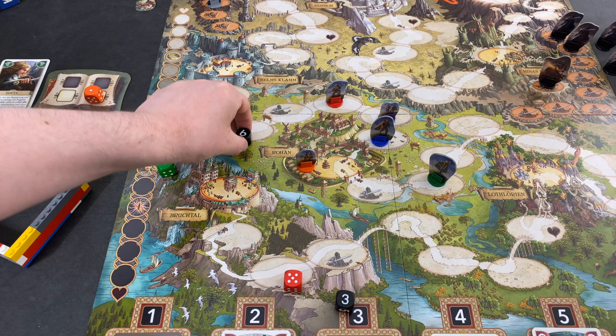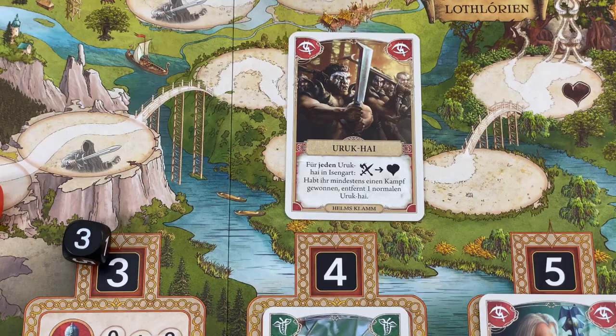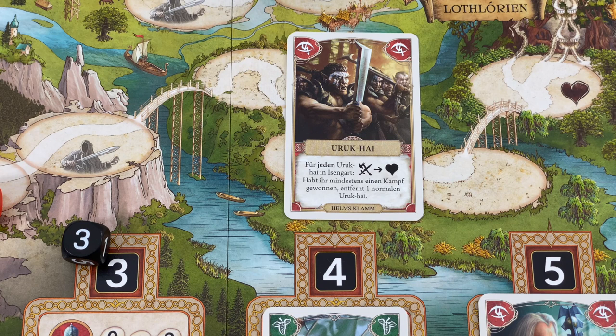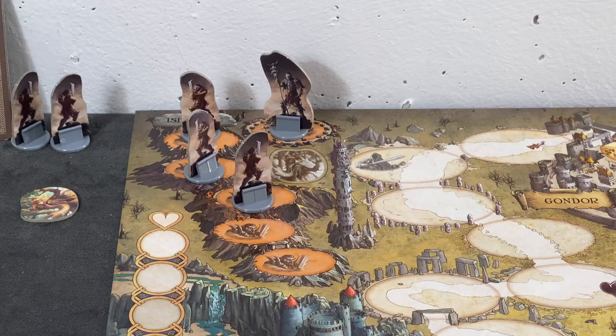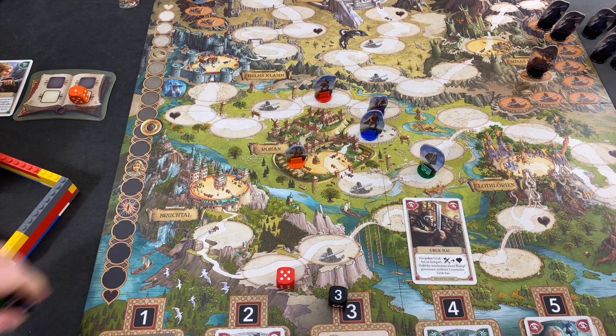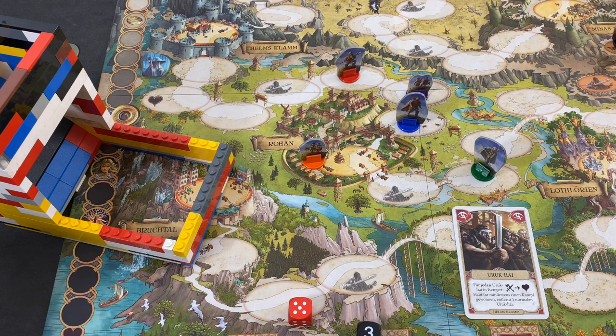We're dealing with the 6 now — that's Uruk-Hai. For every Uruk-Hai currently in Eisengard, we have to conduct one fight, and if we win at least one, we can remove one normal Uruk-Hai. Right now there are 4 Uruk-Hai in Eisengard including the leader, and unfortunately Legolas is not helping us, so we have to conduct 4 fights. That's the first roll — and of course it has to be Legolas. That's so bad.